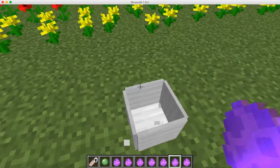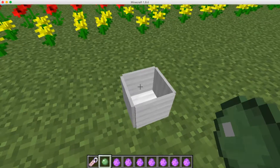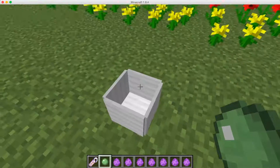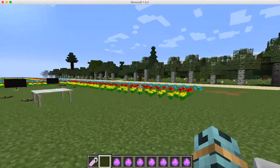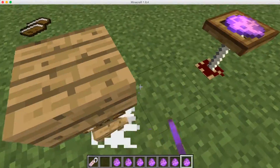Now the next thing is the trash bin. Here it is — you can actually put items in it if you don't want them. You don't put items in it, you throw items into it and then they will disappear. See, now they're gone. Yeah, that's the trash bin.